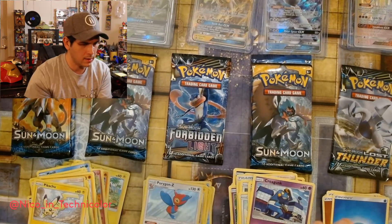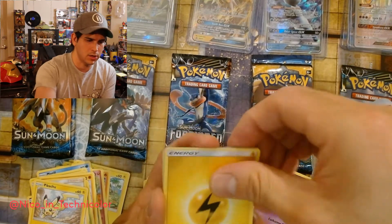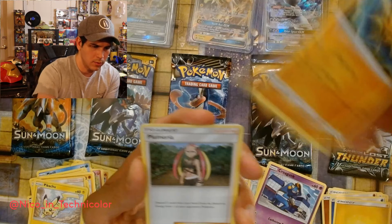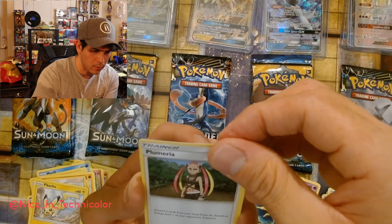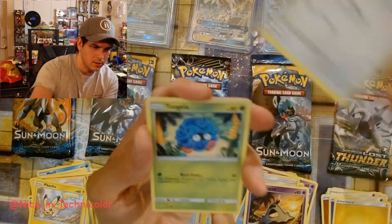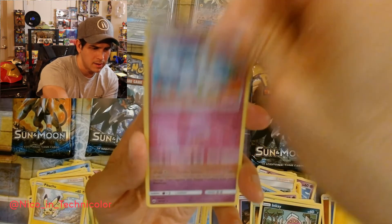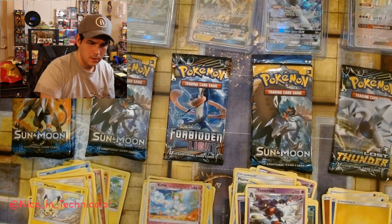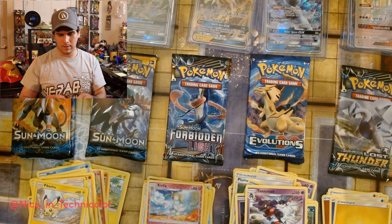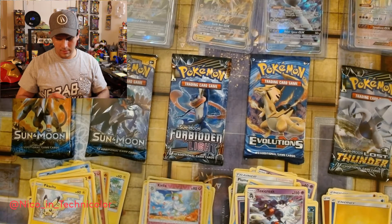Alright, that one actually came from the Leafeon pack. Now we're on the Sylveon pack. Three and four — electricity — good job. Rock — that's pretty cool. Plumeria: discard two cards from your hand, if you do, discard an energy from one of your opponent's Pokémon. Interesting. Simipour, Sandygast. Hoohoot, Tangela, Inkay. Nice Golurk and Toxicroak. Okay. We'll go Sun and Moon then so we can get the good ones at the very end.